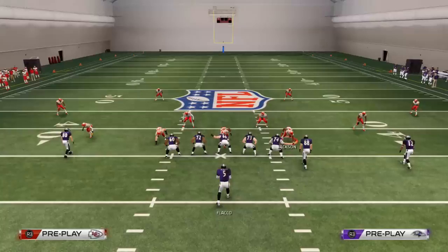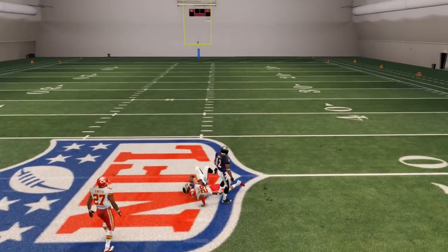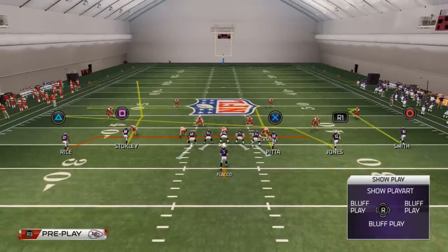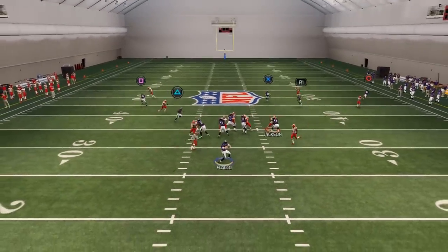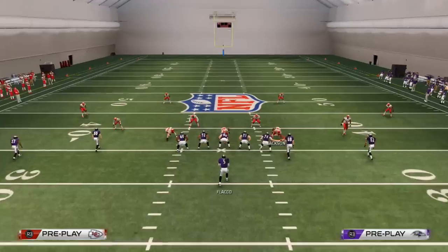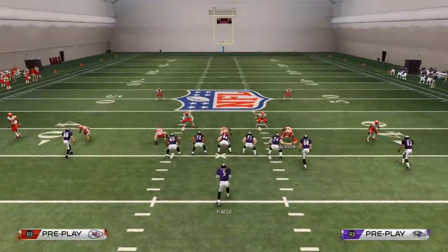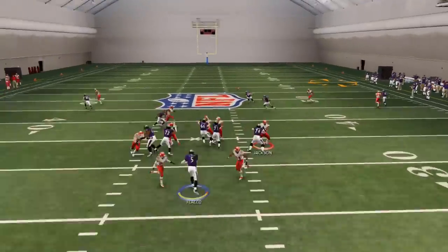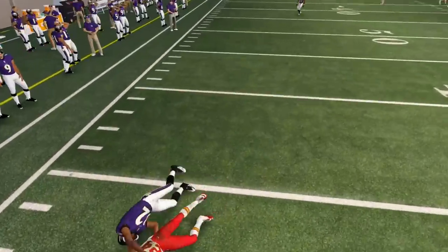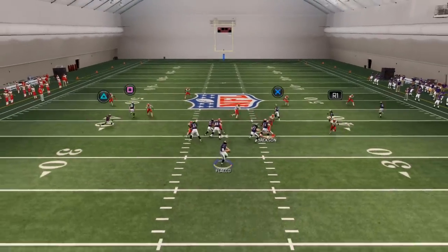Another thing that beats the Man Blitz is this deep in route with a pass-lead down — that does a decent job. The route to Stokely I don't like as much against the Man Blitz. But this back shoulder post route to Torrey Smith does a nice job of beating the Man Blitz. Or you could get into a situation where they press up and put him on a fade, trying to lob it deep and use Torrey Smith's speed against them. Typically Torrey Smith will be good enough to beat the blitz for you like that.